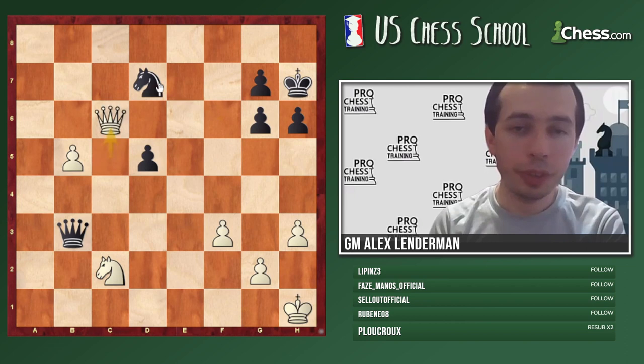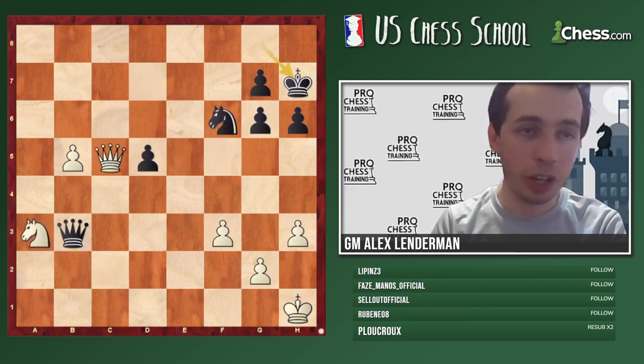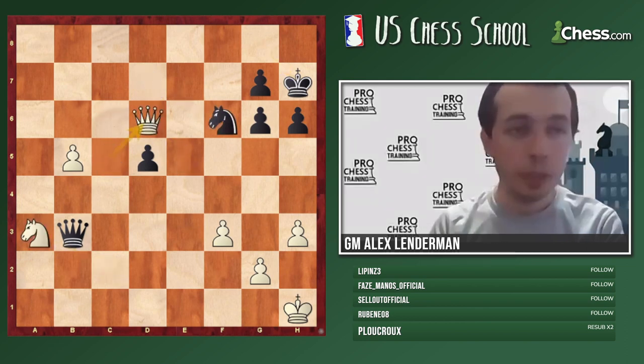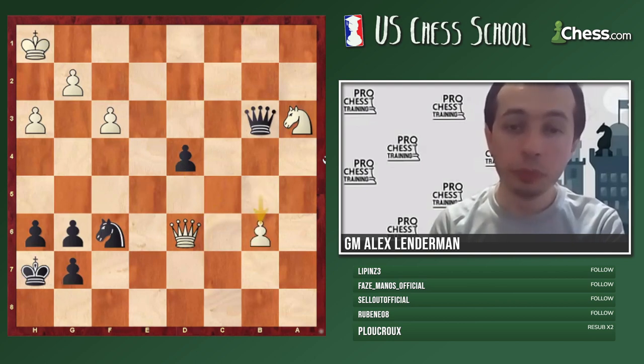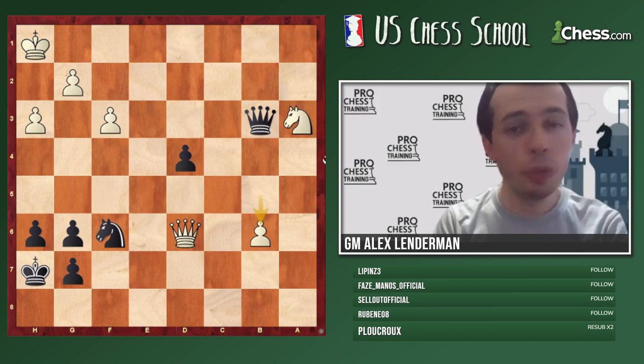So white played Queen d6 here, and now of course I played d4, which makes the most sense. He played b6. What should we do as black here?